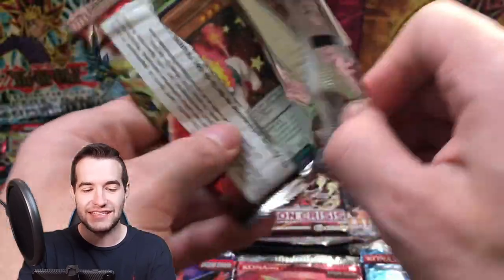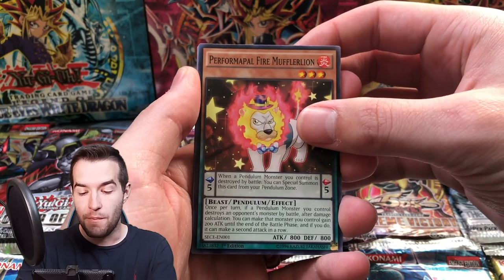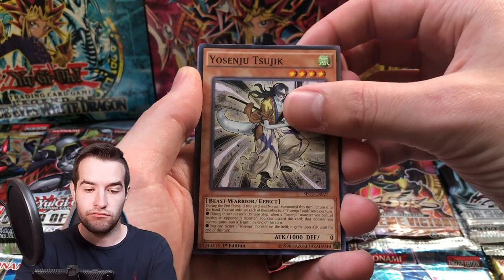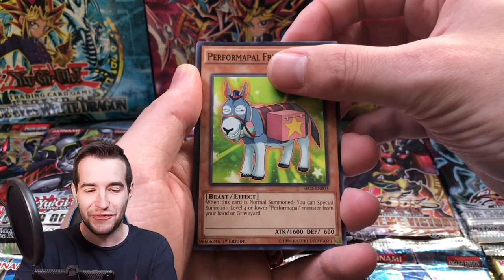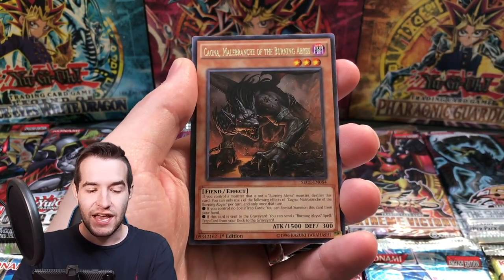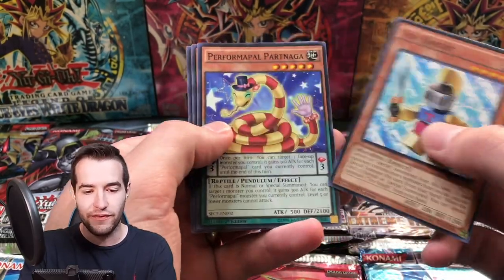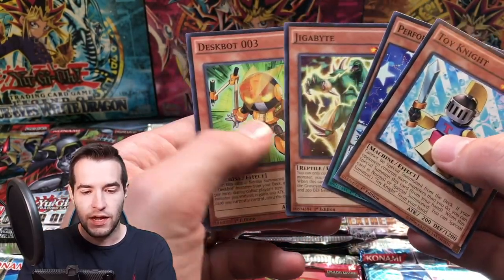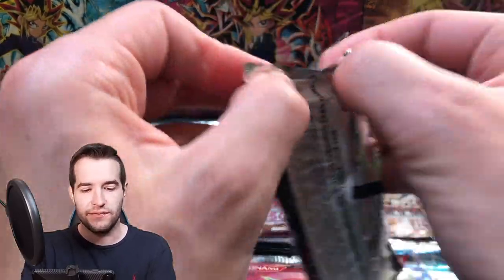We have Secrets of Eternity with the security tag still on the pack. Let's pull something good — we get the Muffler Lion. I don't know — Pendulum Shift. I give up. Friend Donkey. The Kagna, the branch of the Abyss. And the Toy Knight — that's a cool card, I've never seen that. And with the Gigabyte. I think I skipped Order of Chaos — I'm pretty sure I did, so let's go back to it. Yeah, we didn't open an Order of Chaos.